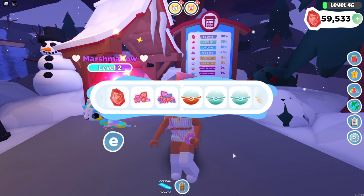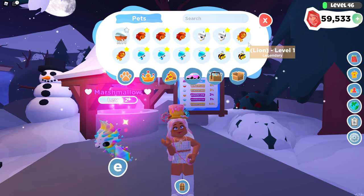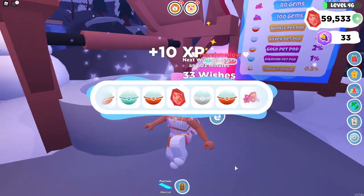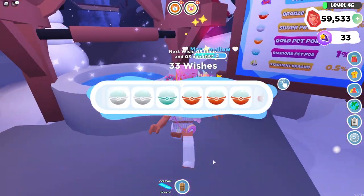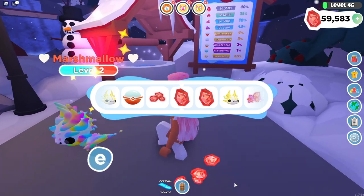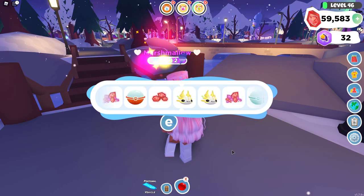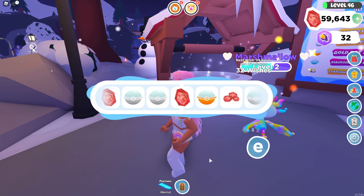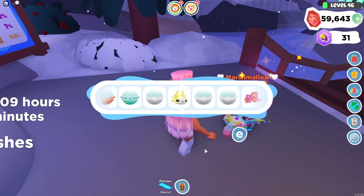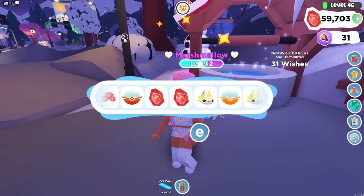Yay, we got our first pet pod! We have 11 pet pods now — I'm going to be saving that for a video. I'm hoping to collect at least 20 of those before I do the video. We have 31 wishes to work with — we've made five wishes so far. We are so close to some prizes! Let's also take care of Marshmallow for a second — that might be why we're not having very good luck, because Marshmallow is thirsty and she has needs.